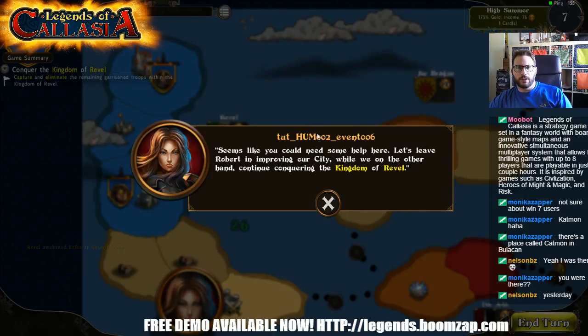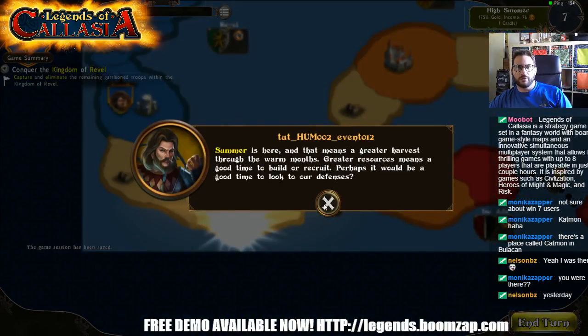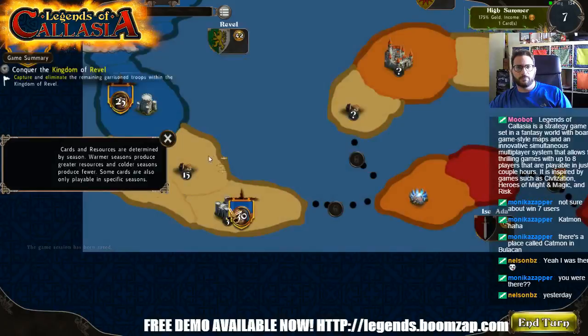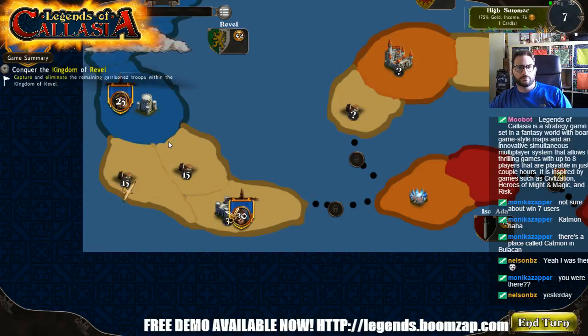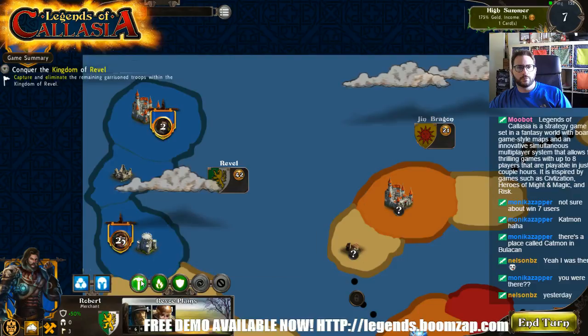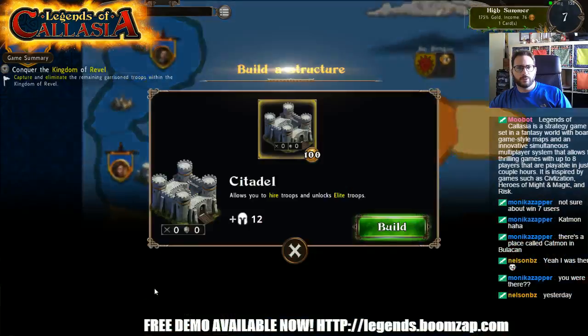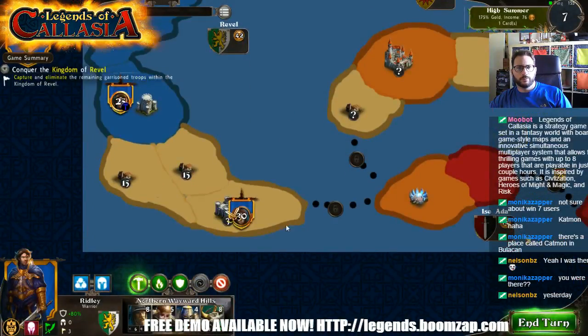There's a missing luck file noted. Let's leave Robert improving our city while we continue conquering the kingdom of Revel. Summer is here and that means a greater harvest through the warm months — greater resources means a good time to build and recruit. Perhaps it would be a good time to look to our defenses. Thanks Bob. We need some art for that season pop-up, but you knew that.